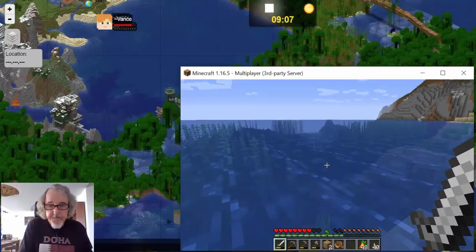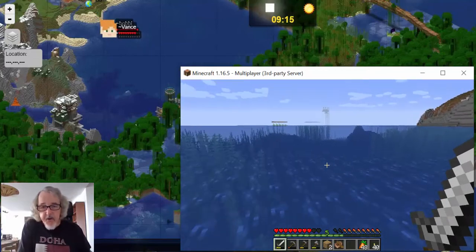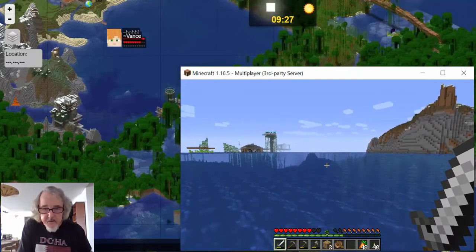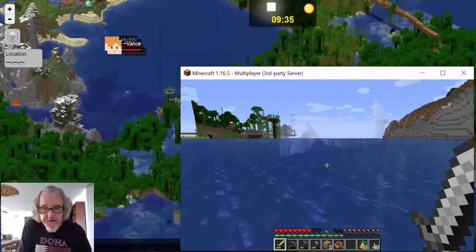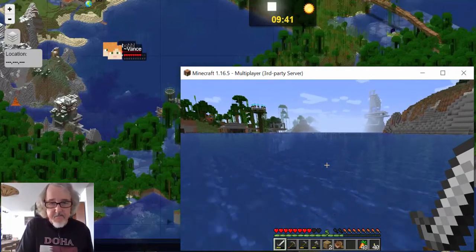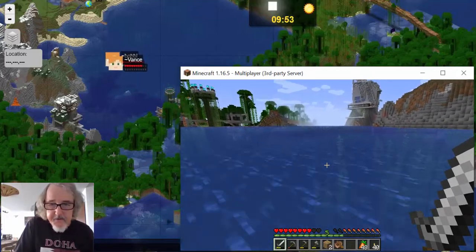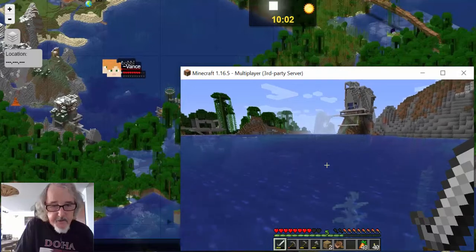Once we jump in the water, things should start to render in. We can see Dak's boat harbor over there — that's his house. But we want to head a little bit south from there and go to that cove over there. Depending on the render distance you have and what your computer supports, you can see distances according to how you set your resolution. A map is very useful in Minecraft — it helps you to see where you're going and know where you're going.